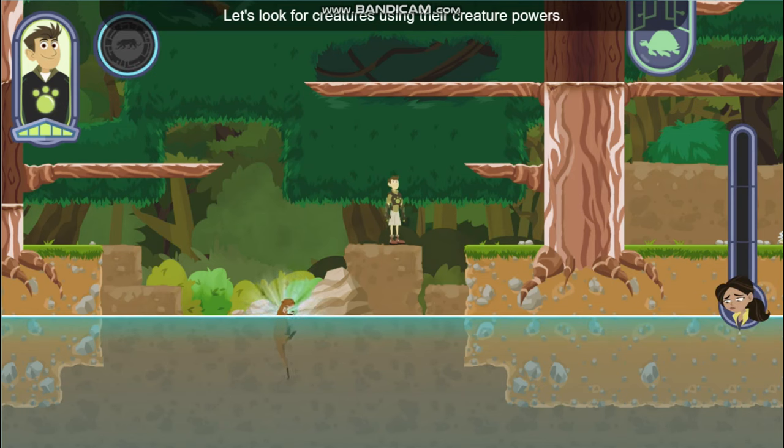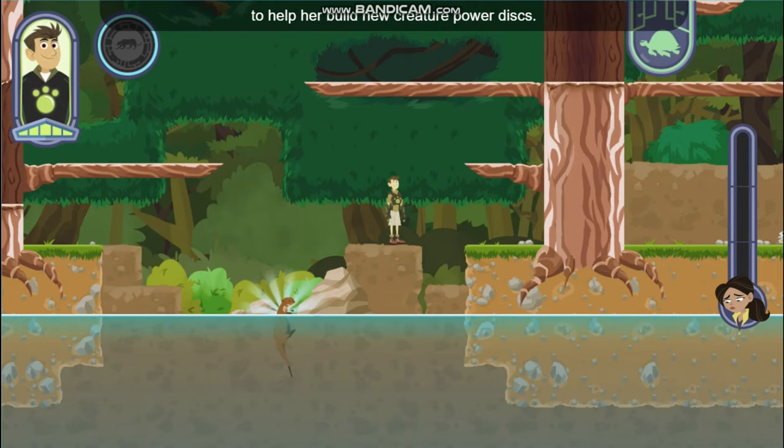Let's look for creatures using their creature powers. We'll share what we find with Aviva to help her build new creature power discs.